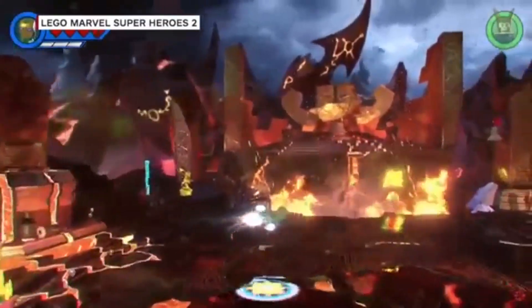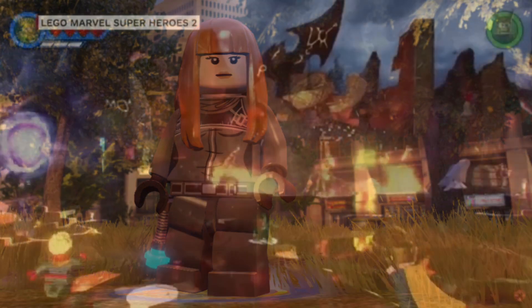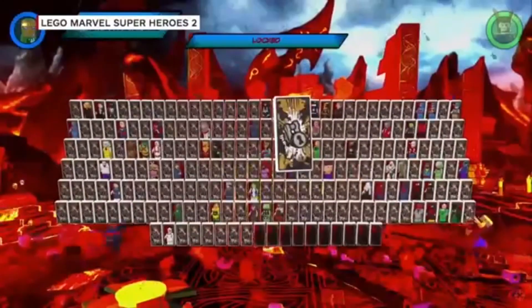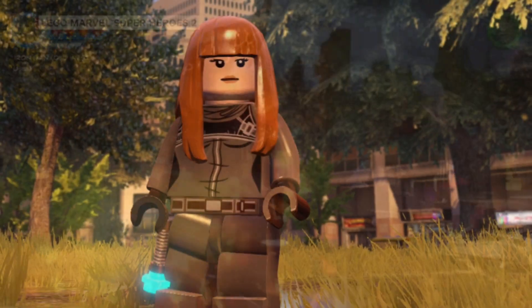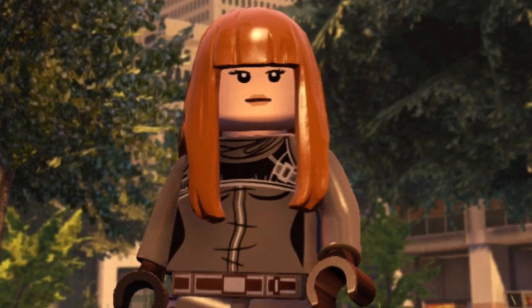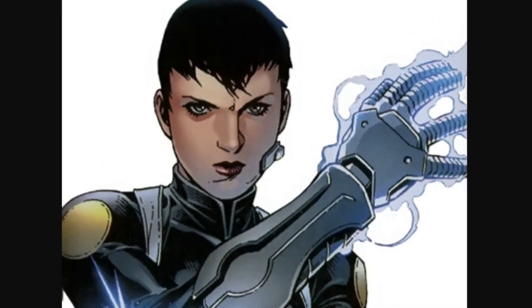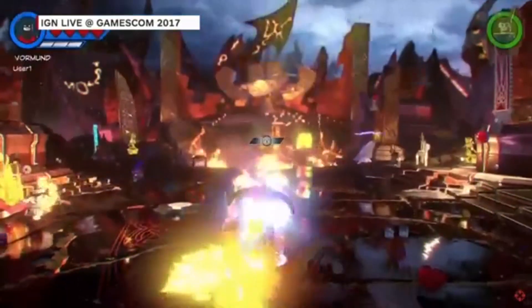How about some more new playable characters? We got Quake, aka Daisy Johnson — you know, the character from Agents of Shield. Not necessarily going to be based off the Agents of Shield character, which would use a similar design to the one in LEGO Marvel's Avengers including the Agents of Shield DLC pack. Instead they might go for the classic version of her, which would be pretty cool — it's different and not revolving around the MCU.